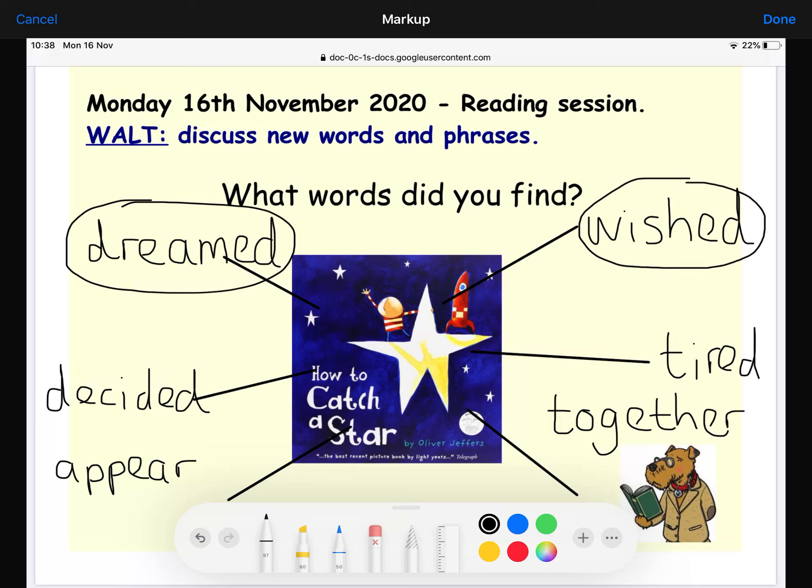The next word is 'wished' — this is a similar word. Have a think: what does 'wished' mean? Think about when it's your birthday and you blow out the candles and make a wish. The wish is the thing you want to come true more than anything else in the world. Or maybe you see a shooting star and make a wish on it. You wish for things you don't already have — almost like a miracle. The boy wished how the star would become his friend, and he wished he had one of his own.